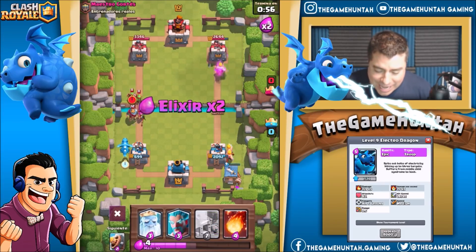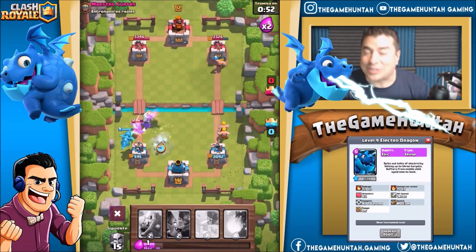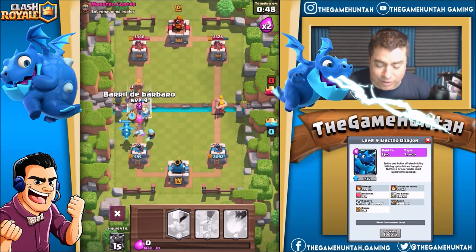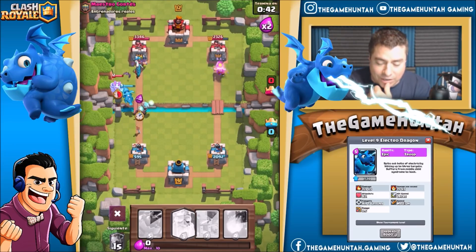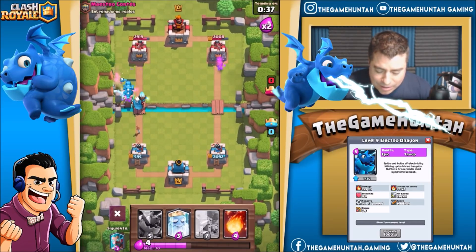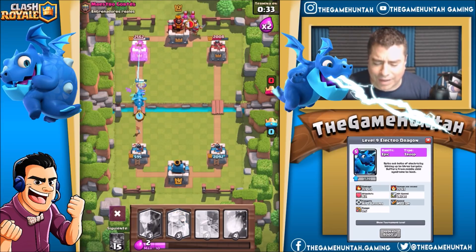My tower is going down — well, let's not get too crazy. Let's add the Electro Dragon over here, hitting three targets at the same time! Hopefully we'll be able to do some damage on the left side because things are getting super crazy. We can put the magic archer — look at the Electro Dragon hitting three targets, it did a lot of damage in that attack!